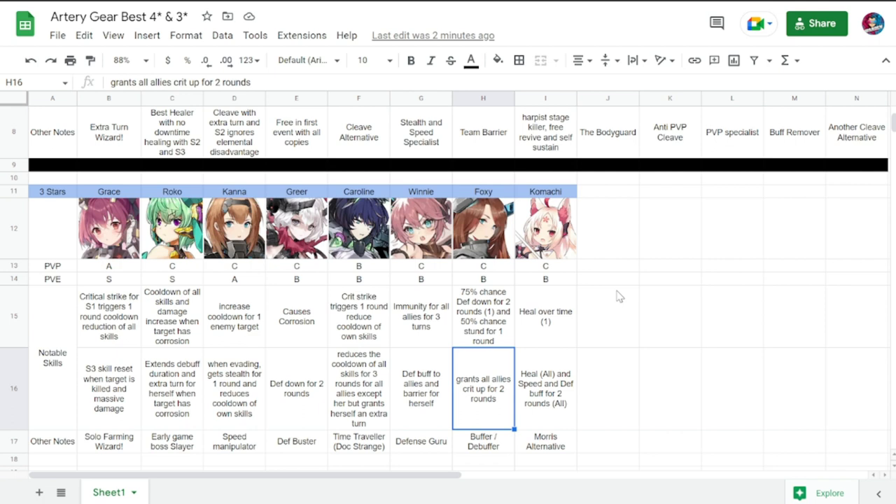The second-to-last three-star is Foxy — PvP C, PvE B. She has a 75% chance of defense down for two rounds and a 50% chance of stun for one round on one enemy. She grants all allies crit up for two rounds. She is a buffer and debuffer.